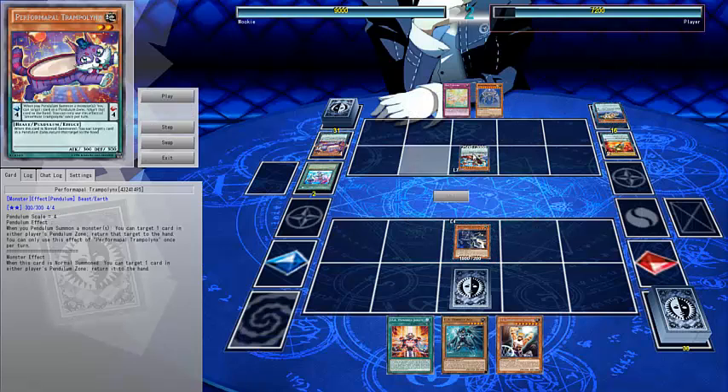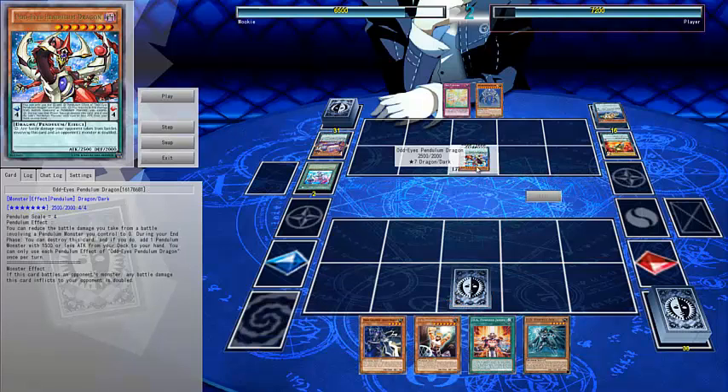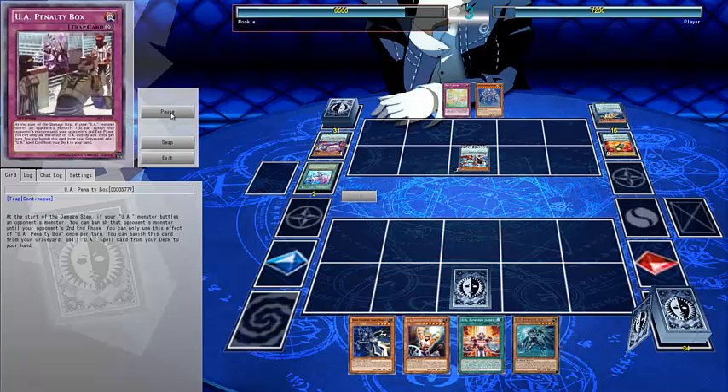He brings out Odd Eyes Pendulum Dragon. My Assault Halberd gets bounced back up to my hand. He attacks for 2,500, so I'm at 6,500 life points and I'm thinking I lost this duel — there's nothing I can do. So I just play it out.